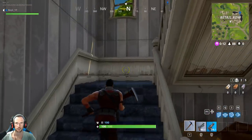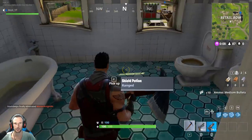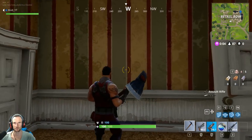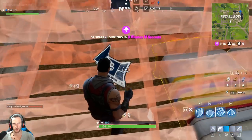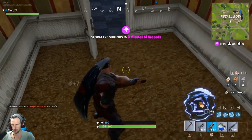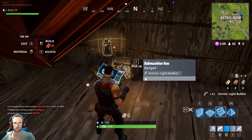I'm gonna go upstairs — that's where it sounds like that chest is. Oh, shield, shield, shield! Sounds like there's two chests up in here, y'all. Try and get up in here. Get out of my way. One chest, and I believe there's one below us as well.